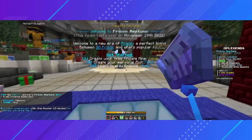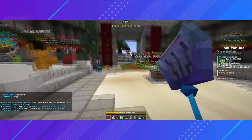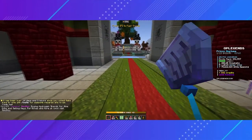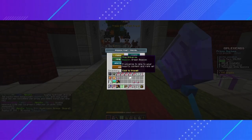By default, you will spawn in the crates area. What makes OP Legends so different from other prison servers, besides being able to win real life money, is that they have something called universes. This current season includes farming, mining, and arctic. Let's hop into the mining universe for now and see what we got.